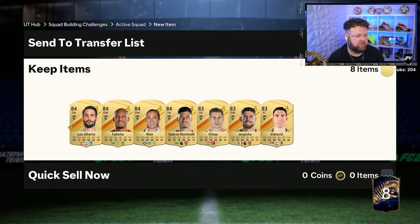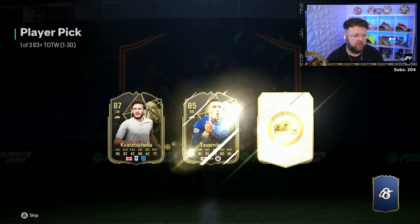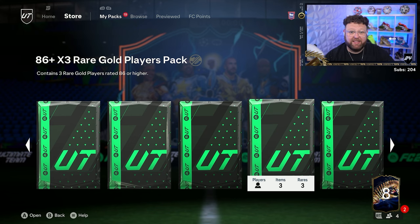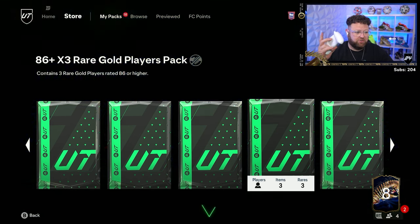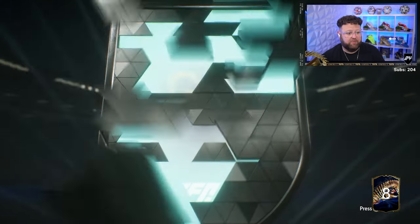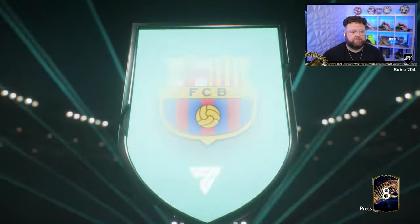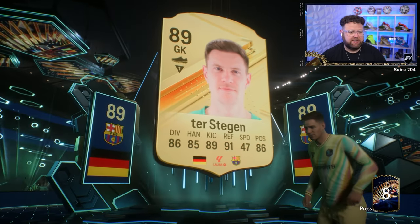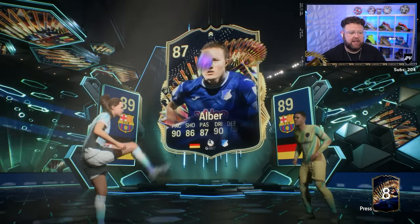Another Team of the Week player pick just to top the club up a little bit - we'll take an 87. Cavaradona. This is a guaranteed triple walkout, so surely three blues - there's at least one blue in here. German goalkeeper - De Stegen, and De Stegen and Alba.